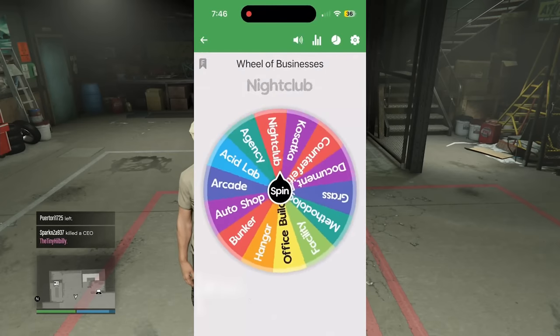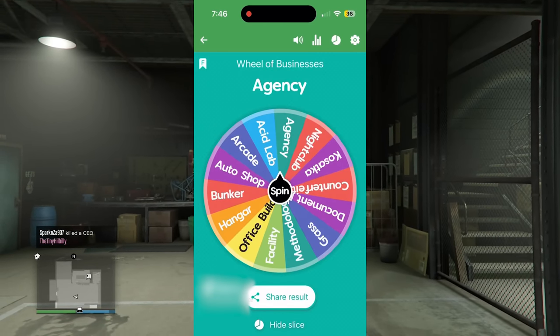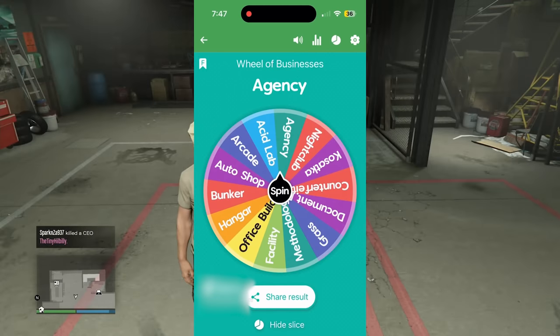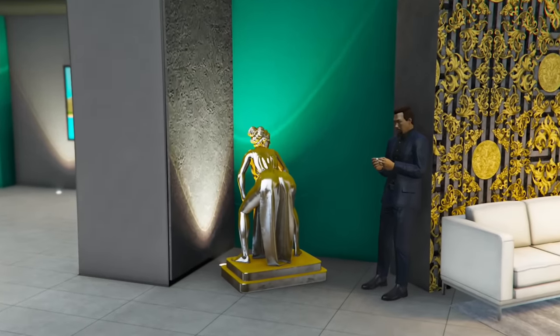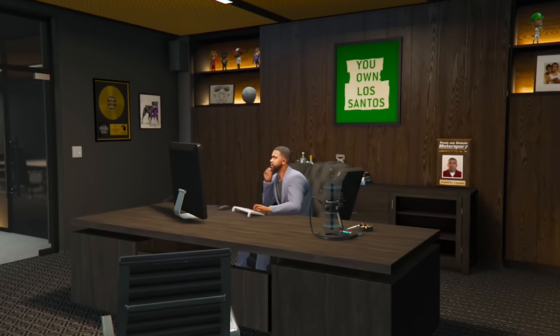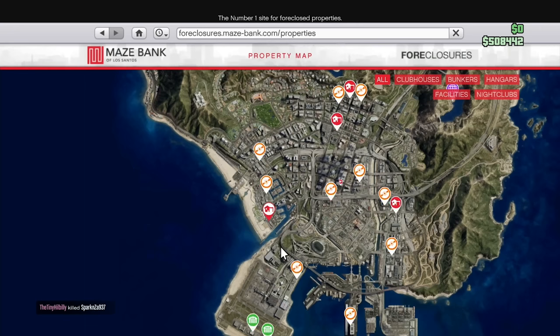What are we going to land on? We are going to get — oh, that's a good one. It's not the best, but that's a pretty good one. We get the agency! So we have to work towards buying an agency.